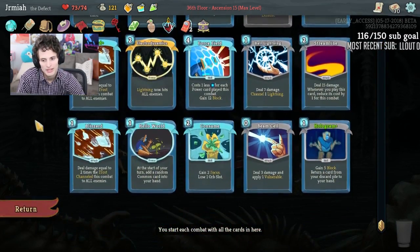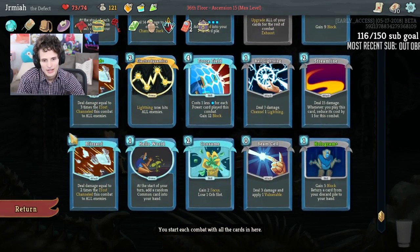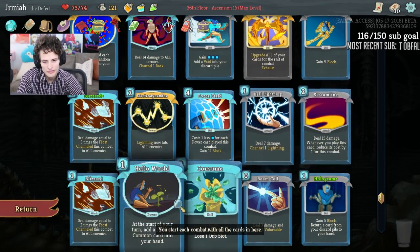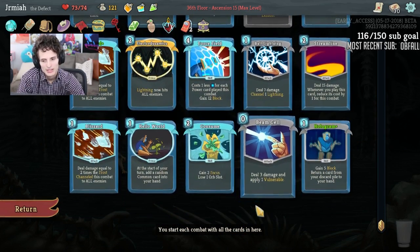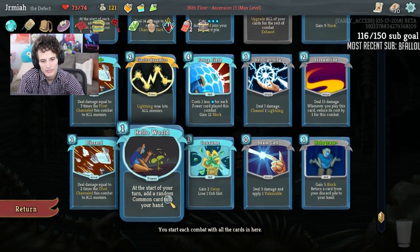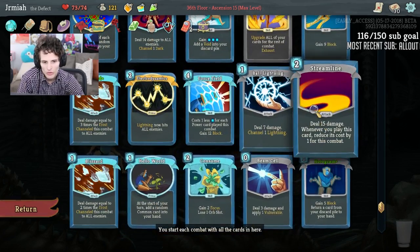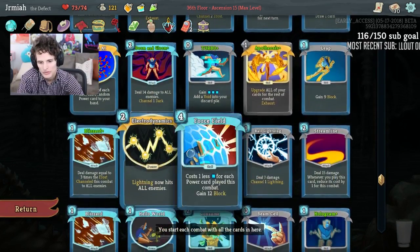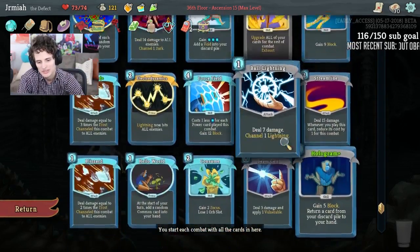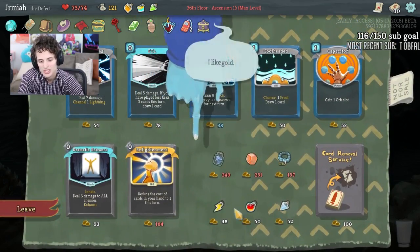Removing Hello World makes Force a little better. Streamline is okay but I want to remove Hello World and Streamline both. I also want to remove Ball Lightning. If I can remove all three, that's fantastic. I'll keep Consume even though I'd rather have orb slots. I'll keep Beam Cell because it works well with Barrage. Hello World — is it worth removing over something else?